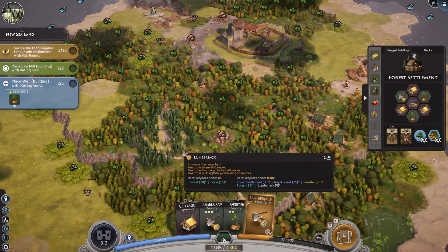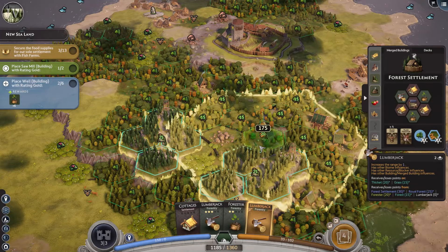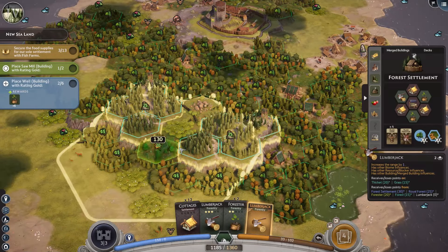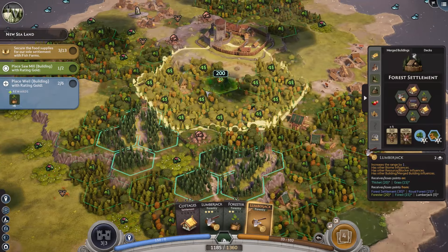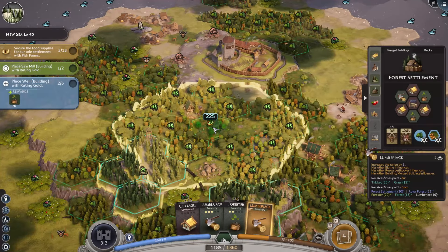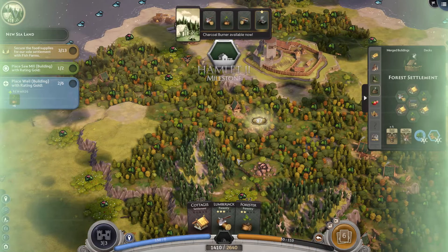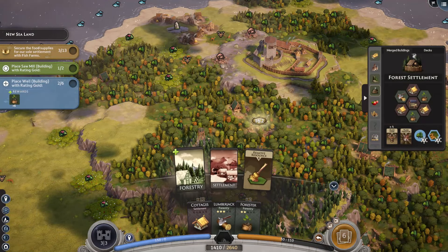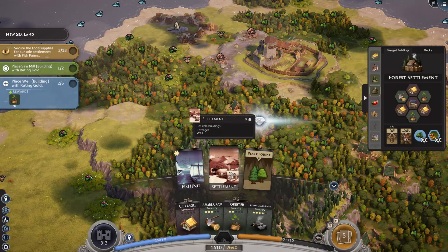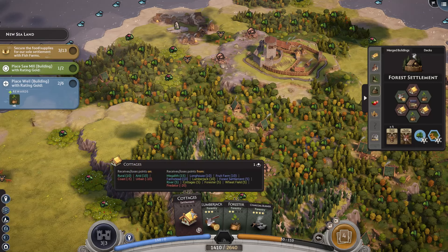Nope. Okay. We can use this one, I guess - 225. I need to turn down the music a little too. Let's grab more forestry, and more forestry. Nope, we can't. Okay. More settlement. Oof. Jeez Louise, that was a ton of those.